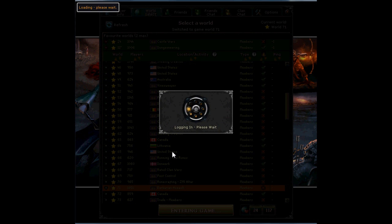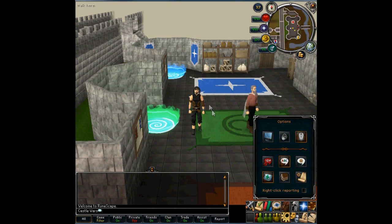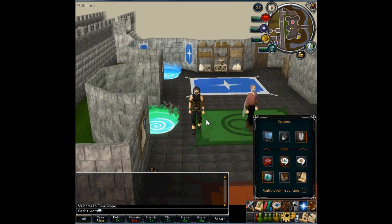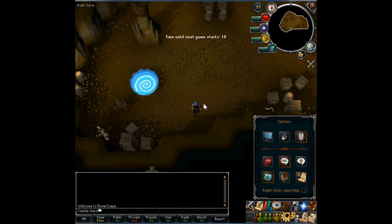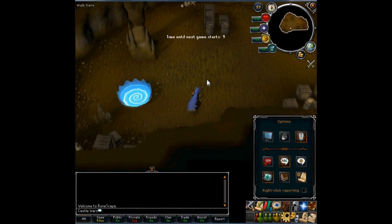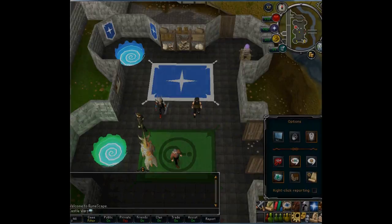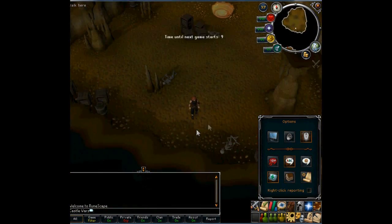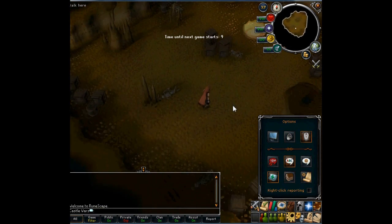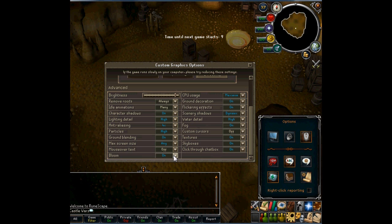A lot of times when I first log into Runescape there's a bar along the bottom and it's not anti-aliased — you can see there are a ton of little pixels by my character's face. I just go to Fixed and then Resizable and that fixes it. That also sometimes happens when I resize the screen — sometimes it'll turn off the anti-aliasing. But I just go to Fixed and Resizable and that fixes it.